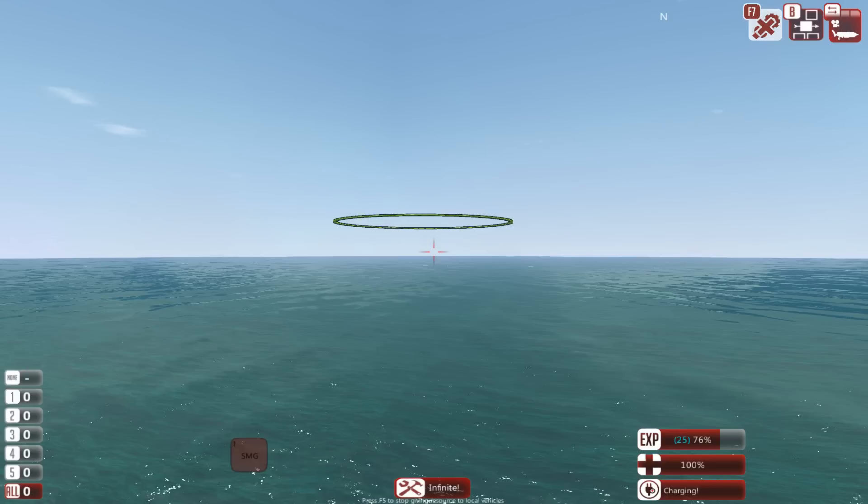Hey guys, Stealth here. Today we're going to be designing a submarine from the depths. Submarines are a bit finicky — they are kind of difficult to build, especially considering the different control techniques, because you need to try and control the depth, and that is usually where stuff gets pretty complicated. But fortunately I've found a better way to do it. You don't have to fool around with the automated control blocks. I found a different way to do it, and let's get to work.